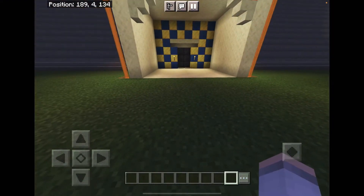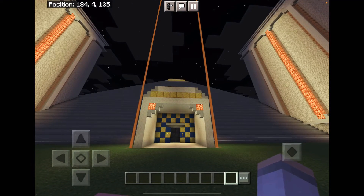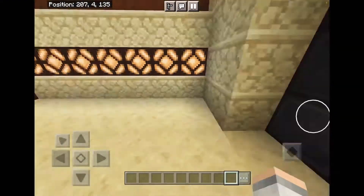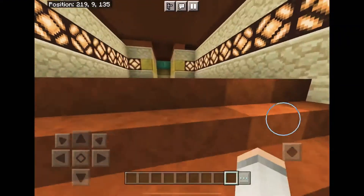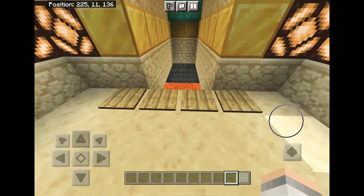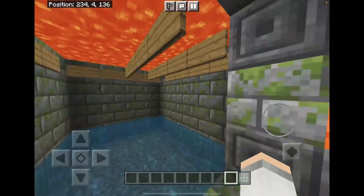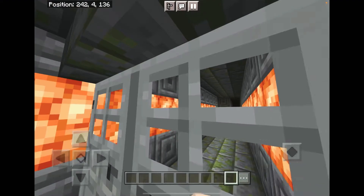Hey guys, welcome back to the channel. Today I'm just visiting my regular bank just to get some of my jewels out to pay my prison workers. Okay, so I'm locked inside. I've got these stairs — this is a new bank. What happens when we step on the path? Diamonds! Oh okay, I guess I'm now down here. Where do I go? I think I need to go through these doors.